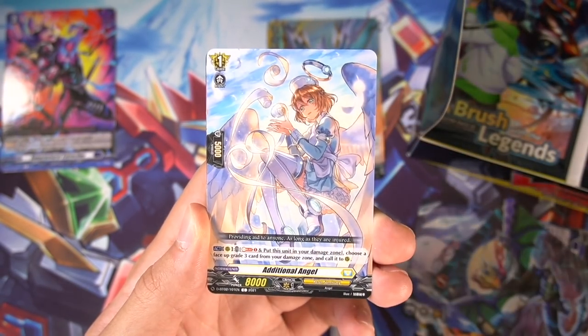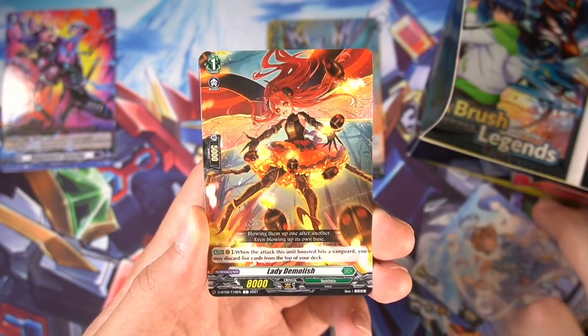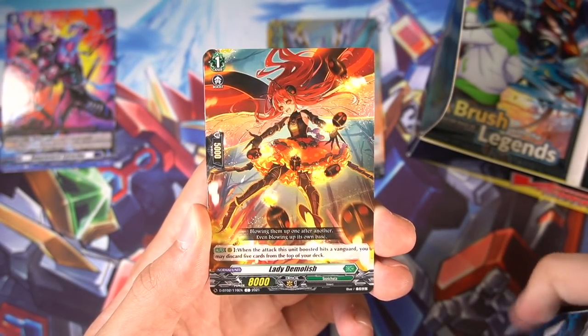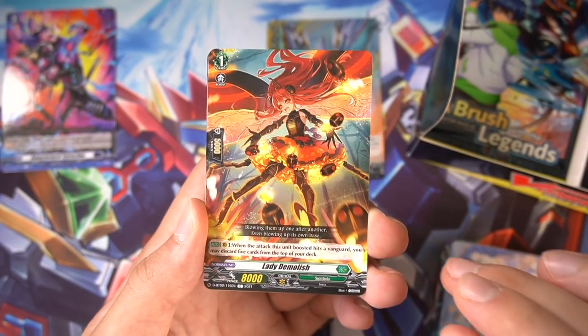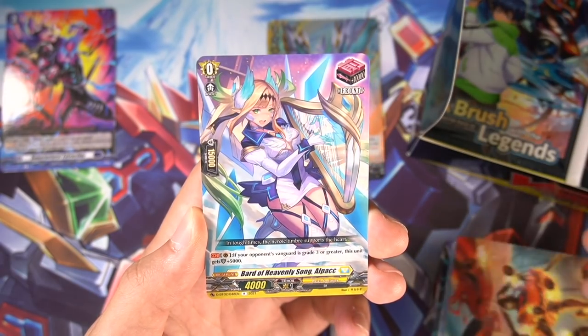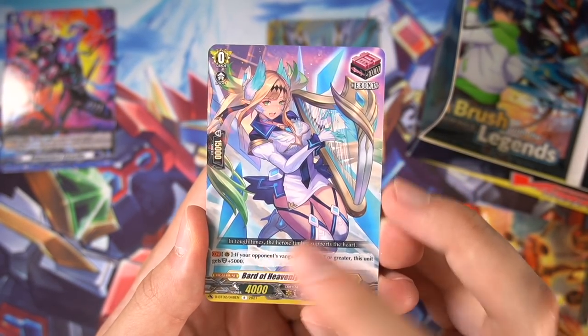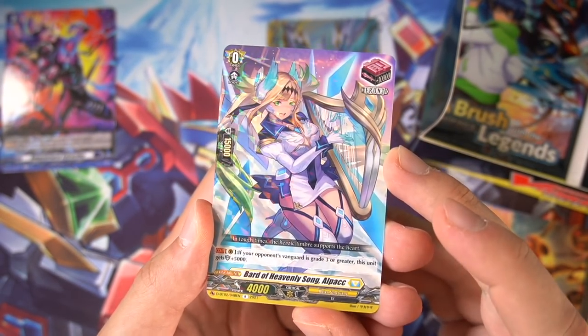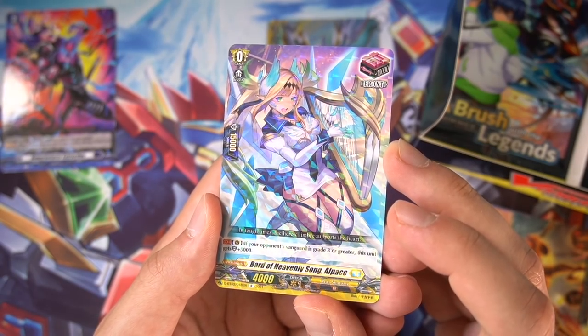Kizanariji is there. Additional Angel — they gave like damage manipulation all of a sudden, which is quite surprising. Lady Demolish: when her boosted attack hits a Vanguard, you can mill 5. So I guess it's okay for Zorga. We have one of the unique factors of this set — the 20k shield front trigger. If your opponent's Vanguard is grade 3 or greater, this unit gets 5k shield, making it a 20k front trigger. These are really important for their respective decks.